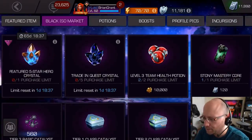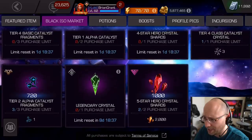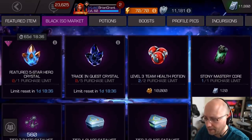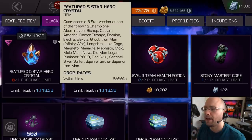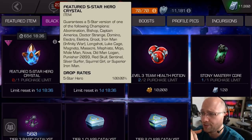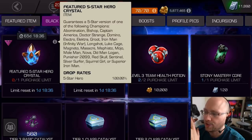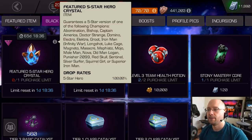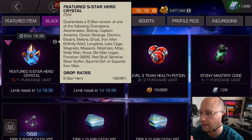Alright, the next thing I want to talk about is the Black Iso Market. I already bought a lot of things in the Black Iso Market, so we can't even see all of the different purchasing costs for all of these things. Most of the things in the Black Iso Market are a good value, but there are a few standouts. The first one here is the featured five-star hero crystal, which I don't recommend everyone buying. It's based on story progression for the price of it. If you're Cavalier, it's 11,000 five-star shards — so it's only an extra thousand shards. And even then, I don't consider it an automatic purchase. The basic pool of champions has some incredible champions in it — actually, the basic pool has stronger champions than this featured crystal. The reason why I did purchase the featured crystal is because there are some exclusives not in the basic pool, which are Abomination, Doctor Strange, Electro.